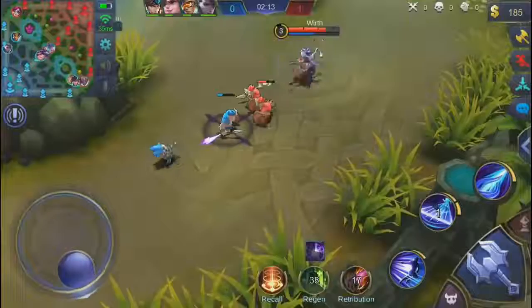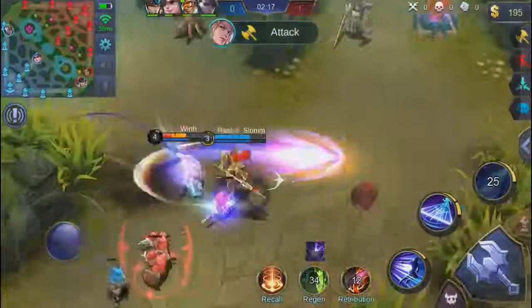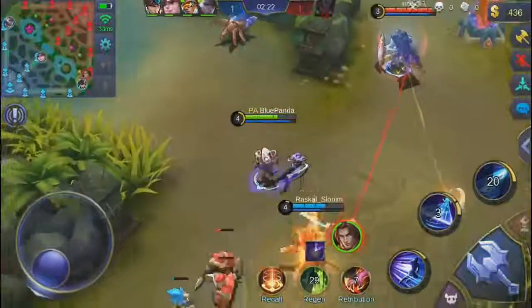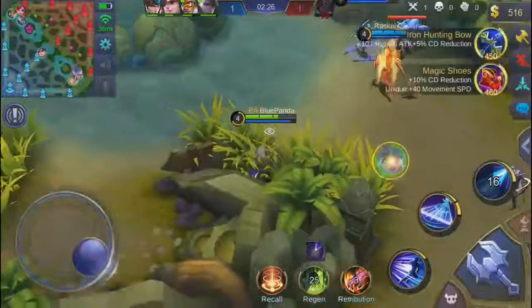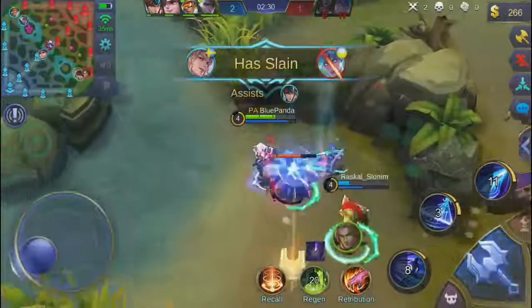This hero is insane, dealing a lot of damage. I'll also be showing you the build. He jumps in using my ultimate - she's dead so fast, insanely fast. Look at this - it's mad. She is dead, just insanely fast. You can see Karina going in, jumping around there, and she's dead. She completely failed.